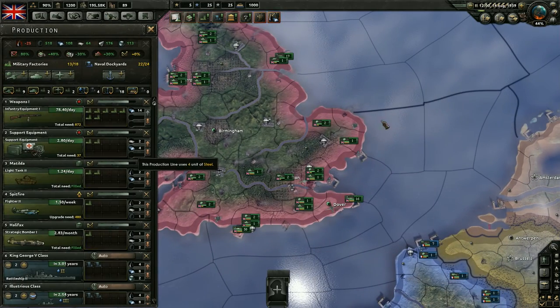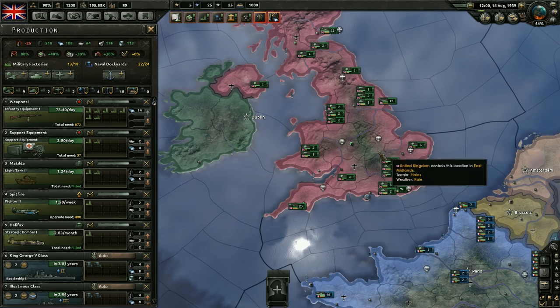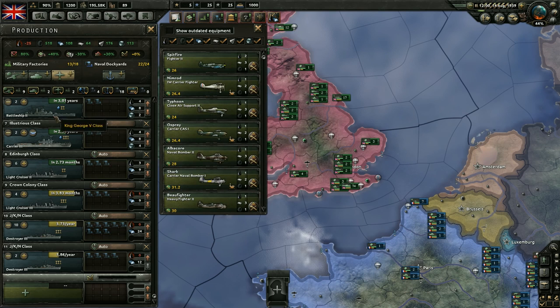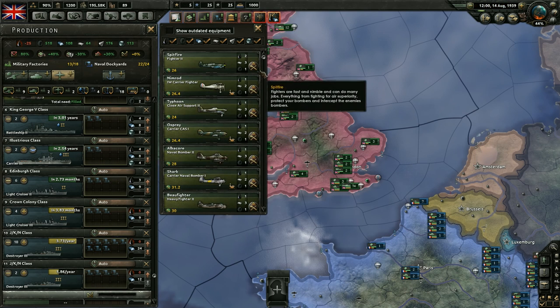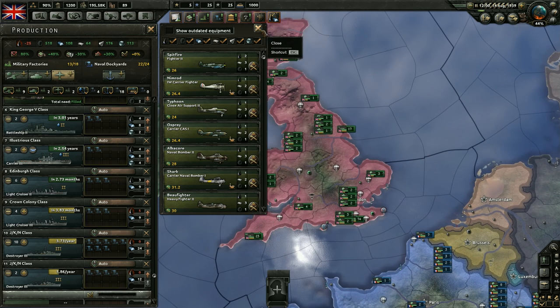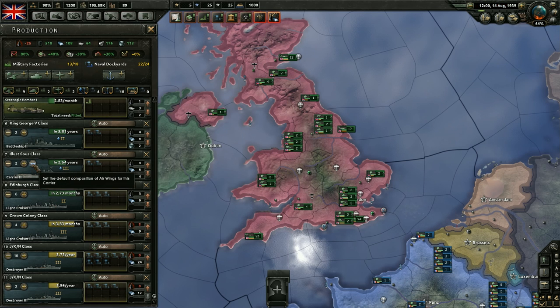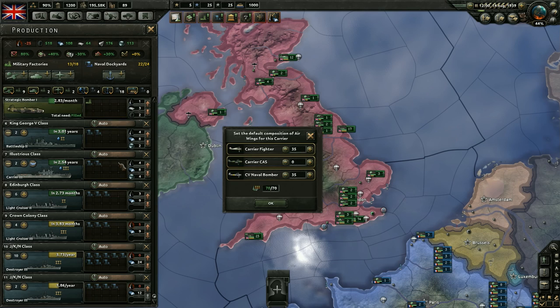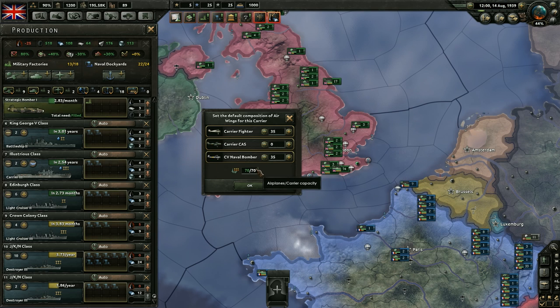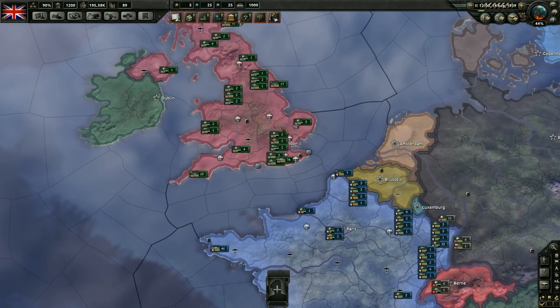That's pretty much it for planes — there's really not as much to them as naval or land units. Building planes is just like any other unit — select and create a new production line. Creating variants is similar to ships or tanks, except you use air experience. One thing to mention when creating carriers: you can set the default composition of air wings beforehand. For carrier threes, which can carry 70 planes, the default might be 35 fighters and 35 naval bombers — you can adjust that ratio to increase naval bombers and decrease fighters.